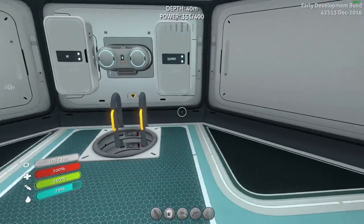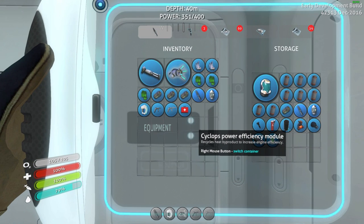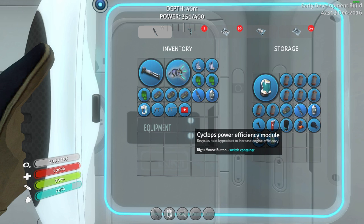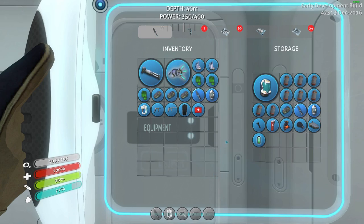Now that I've shown you how the Cyclops functions, let's look at some of the upgrades you can get. The most important upgrade right off the bat is the Cyclops power efficiency module. If you've been following along, you'll know I went into the Aurora some episodes ago and patched up the drive core. Whenever you're inside that engine room, look around on some of the walkways — there will be a module upgrade console with this Cyclops power efficiency module. That's the only place where you're going to be able to find it; you cannot fabricate one of these.